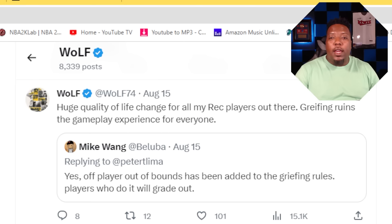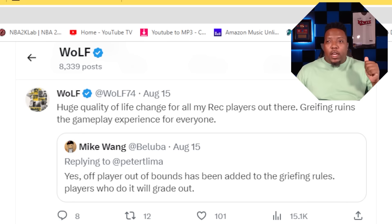One of the biggest issues that made Rec gameplay irritating was players standing out of bounds. Mike Wayne tweeted about this and said yes — off-player out of bounds has been added to the griefing rules. Players who do it will grade out. And Wolf, who is a 2K dev, retweeted: huge quality of life change for all my Rec players out there. Griefing ruins the gameplay experience for everyone.